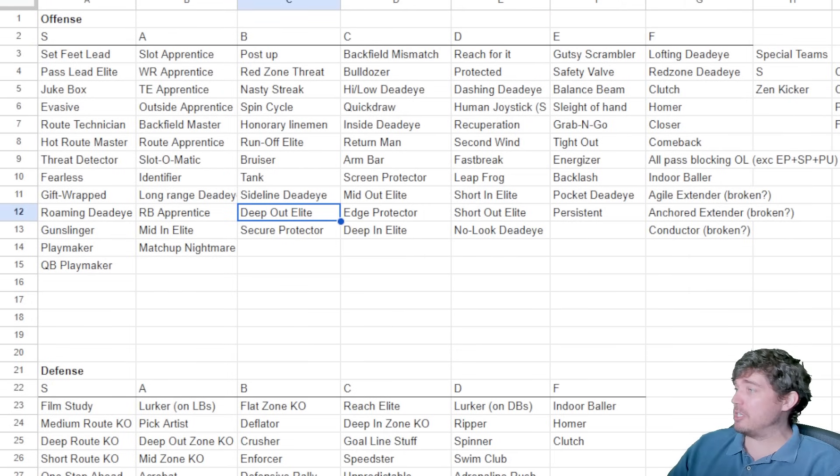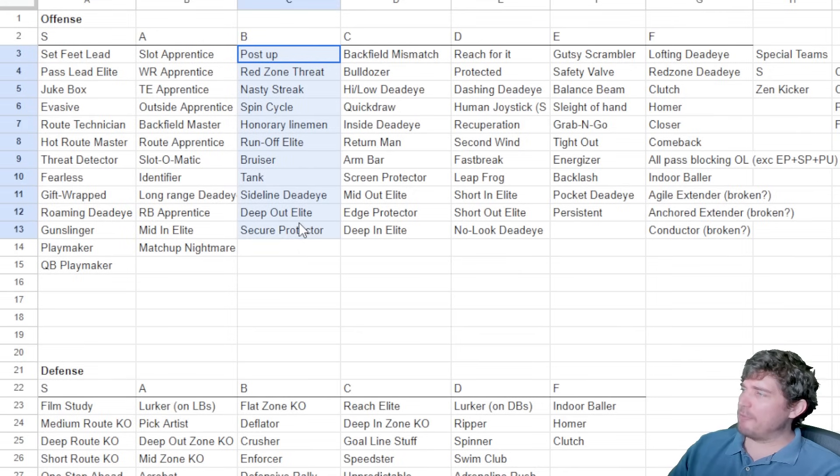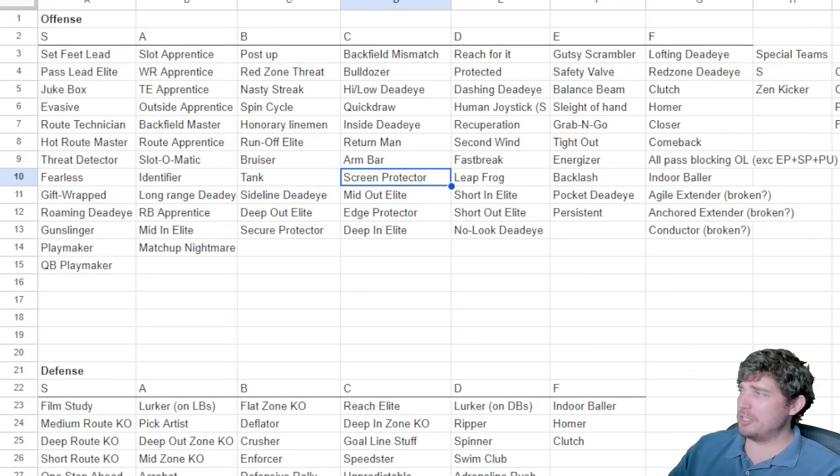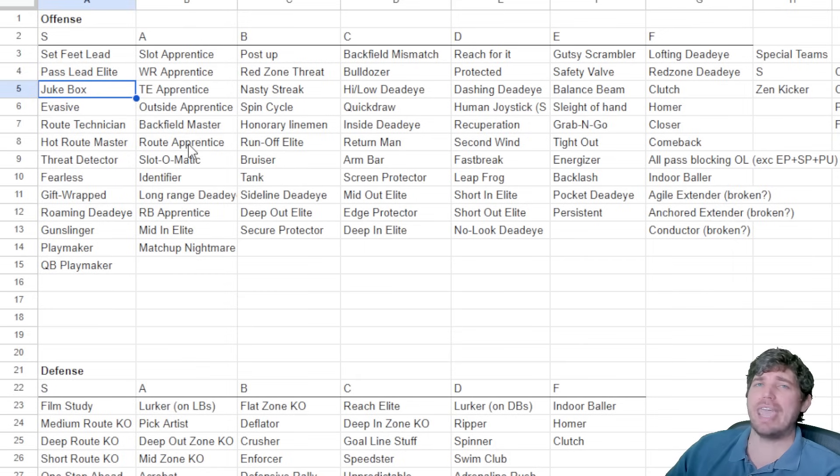Deep out elite feels too inconsistent this year — some may be able to prove me wrong. A lot of abilities are scheme dependent. Honorary lineman is great for a runner but useless for a passer. Screen protector is really good when it connects, but your running back sometimes gets messed up running into the line, and users can track screens, or the D-line just shuts it down. It's too inconsistent to use as a main part of your scheme. Jukebox works every play — the ball is in your guy's hands and you're making ankles break.